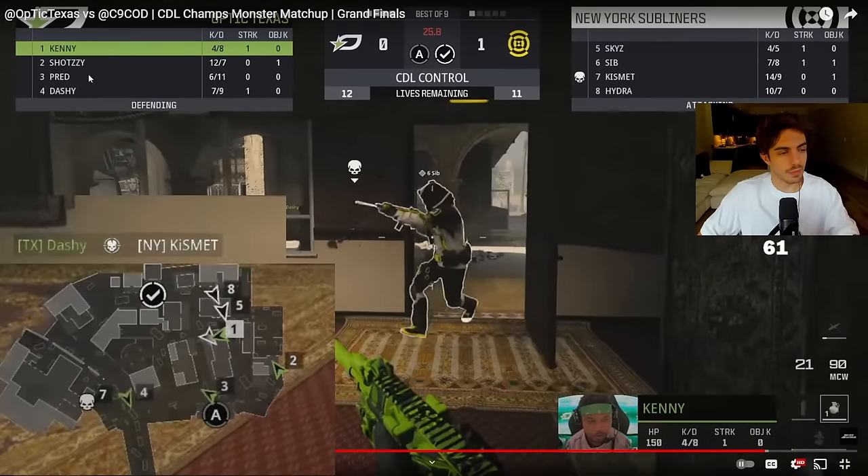Look at the time — 25 seconds. It took them so long to get this B cap. We know they need to work around because Brandon gets another kill and we know they need to come around this way to get onto the point. We're still staying alive towards Nero, so this is just so hard for them.